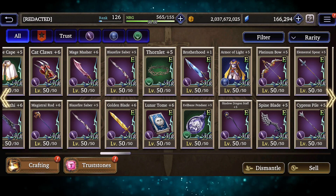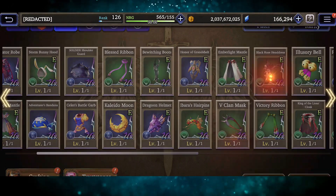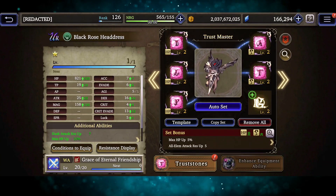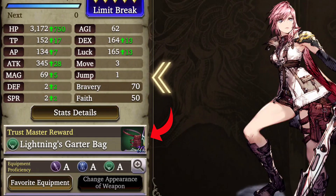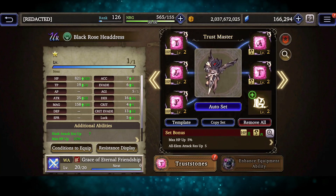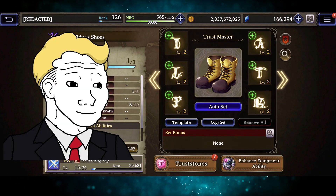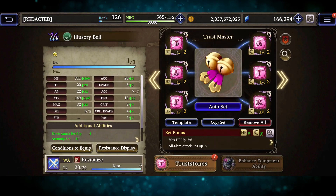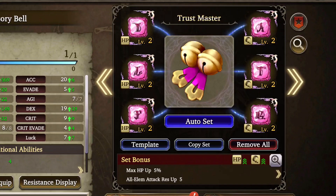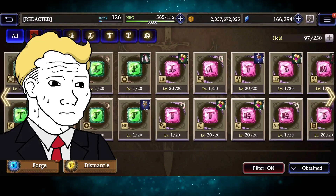But what about the third slot that I didn't elaborate on before? Well, that is a slot only for a piece of equipment known as a Trust Mastery. Trust Mastery gear isn't something which you craft. Each character has a unique Trust Mastery to offer, and it is unlocked when you completely awaken and limit break a unit. This gear still has a type, like weapon or armor, and still follows the same rules for equipment as before. So you cannot equip a weapon alongside a Trust Mastery which is also a weapon. The big deal about Trust Mastery gear is that you can customize them, utilizing a system called Trust Stones. That is an entirely different can of worms, however, and I will make a specific guide for that soon.